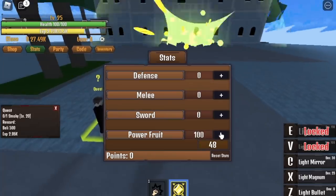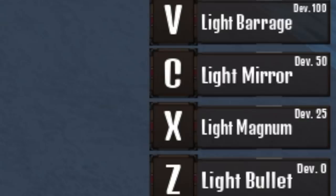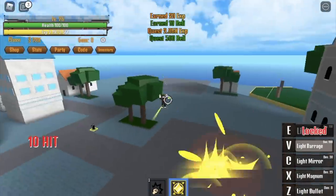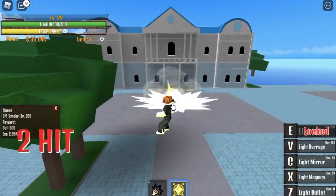When you reach level 25, you can now unlock your fourth skill, which is the Light Barrage — that's the V skill. So we're gonna do this until we reach level 30. I prefer the Light Magnum.